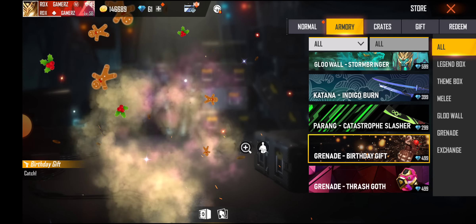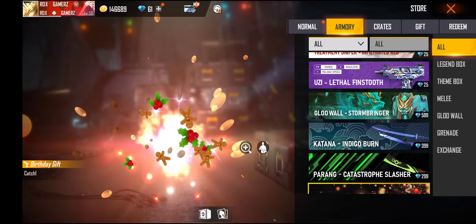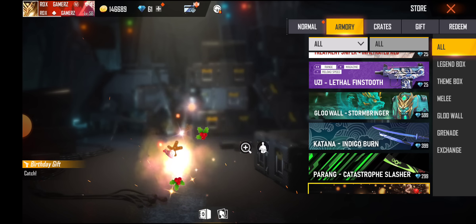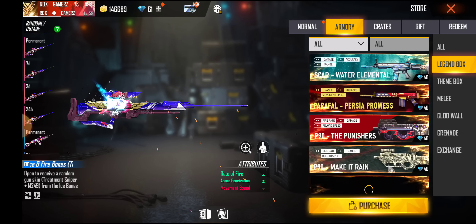So friends, you will get to see the diamond here. You will also get to see a discount over 100 rupees, which means 100 diamonds. Then you can purchase it, and you can go to the legendary box as well.